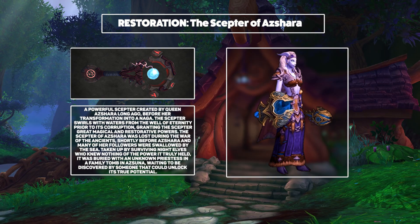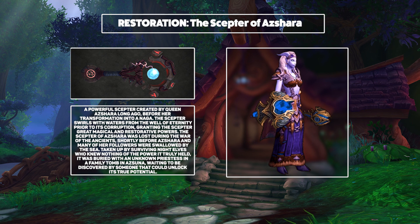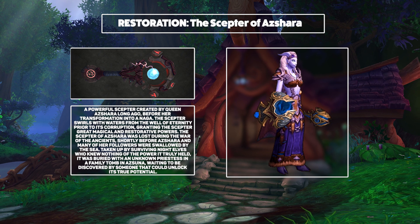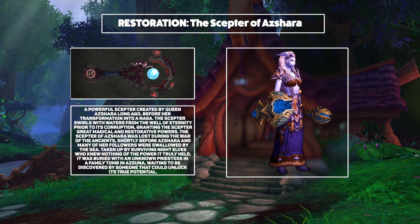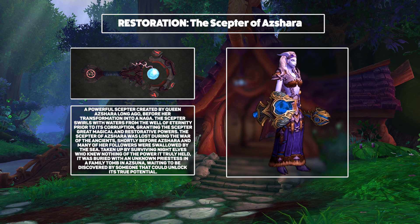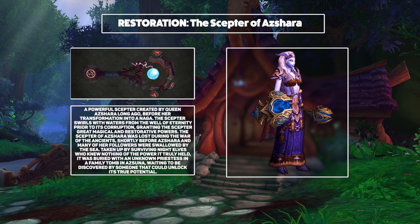Next up, we've got Restoration and the Scepter of Azshara. This shield and mace combination is pretty self-explanatory as far as the lore goes, and wow — the elegance of the blue variant has got me extremely, extremely impressed. It's beautiful looking and it's got some wonderful animation work as well. I'm much less keen on the red variant, but I really am impressed with the blue version — it's one of my favourite artifact weapons yet.